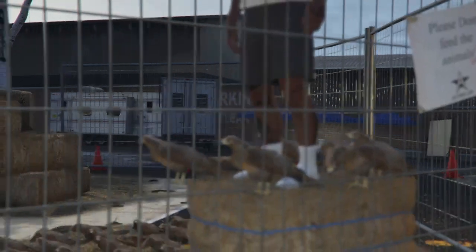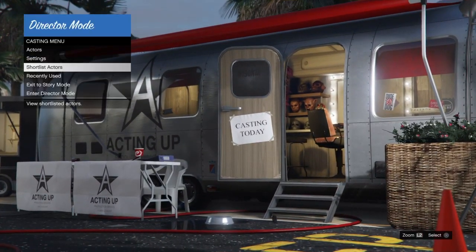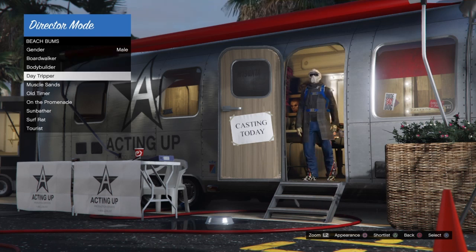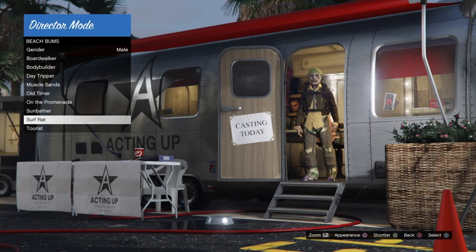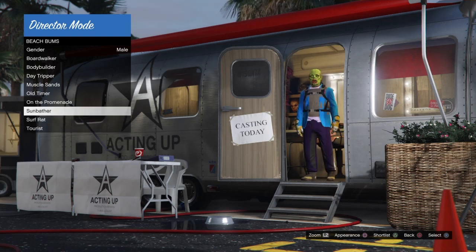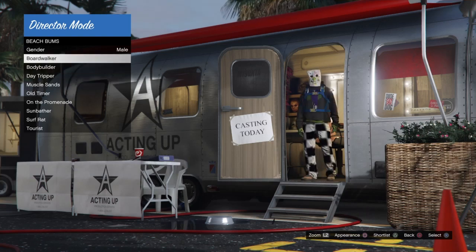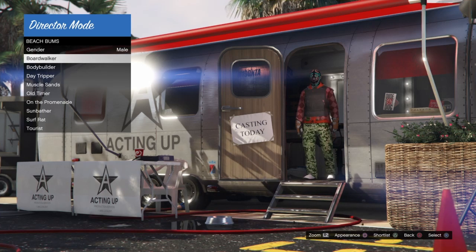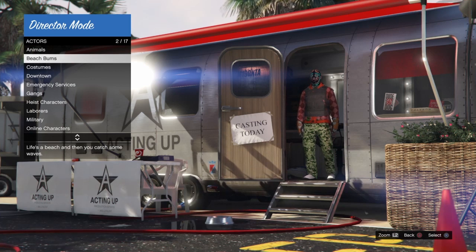Once that's done, remove your bird from the shortlist — it's going to take you back. Press circle to back out, go into actors, then beach bums, and press square (or X on Xbox) to change your appearance. Make sure that you do have modded outfits. Scroll down through all of the categories and press square to make sure your character is not turning back into normal characters. Once you're sure your character isn't reverting, find an outfit that has white body armor on it.